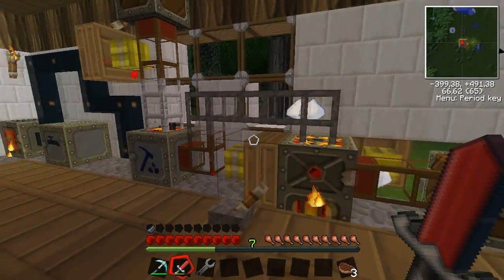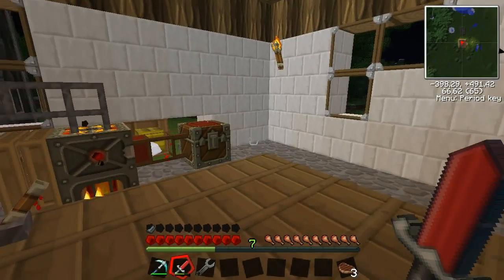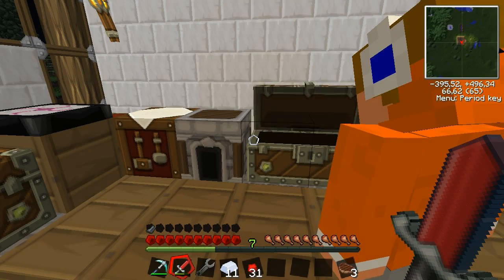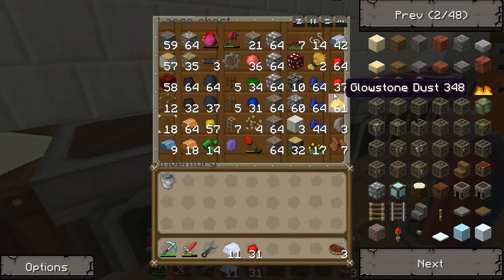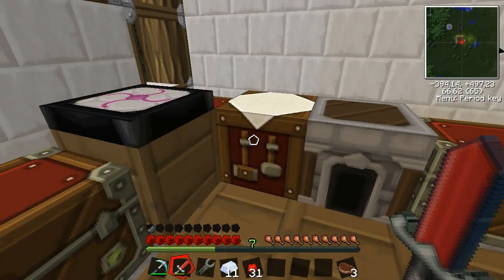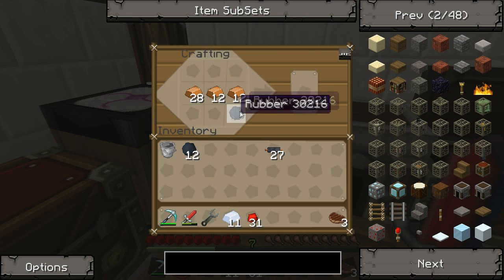What we're going to need is — we're going to make the Batbox first. It's pretty simple. We're gonna need some tin, so we're gonna find some tin. I melted some ore. We also need some redstone. And we need some copper cables — we have three in the chest, but we're gonna make some more. And we need some rubber as well.